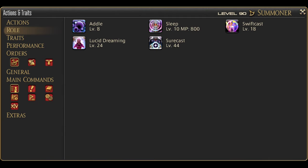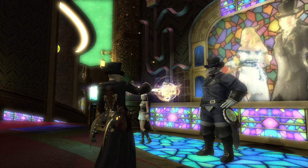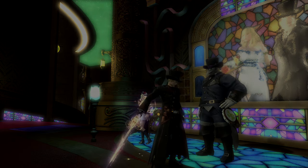We have 5 role actions as a mage job, with each one having a very different effect from the last, meaning a bunch of different situations you'll want to learn how to recognize. We'll start seeing those as we go through the actions. Let's get checking them now.